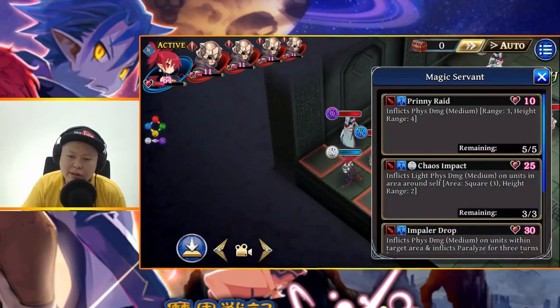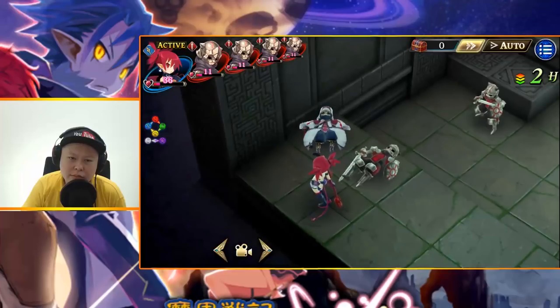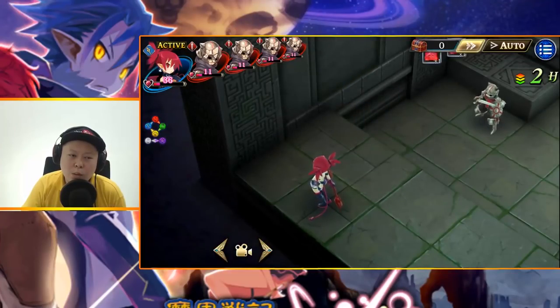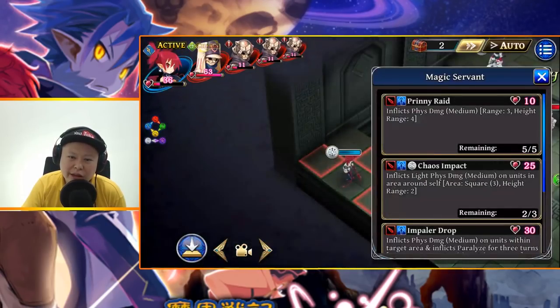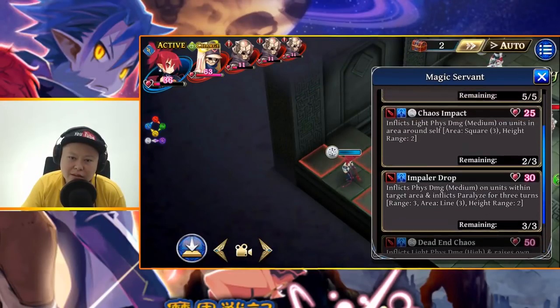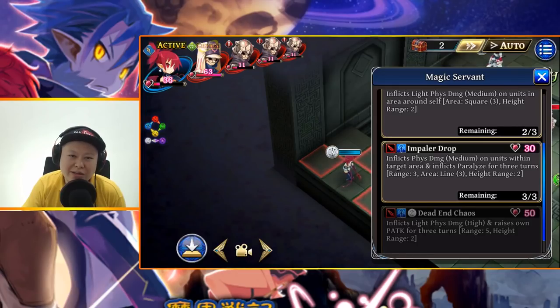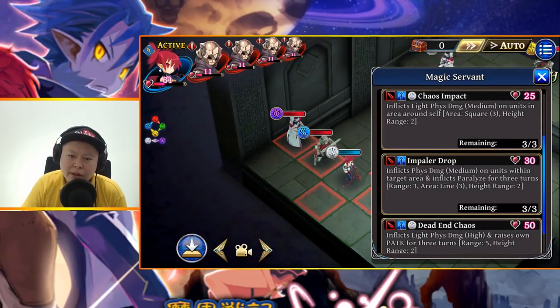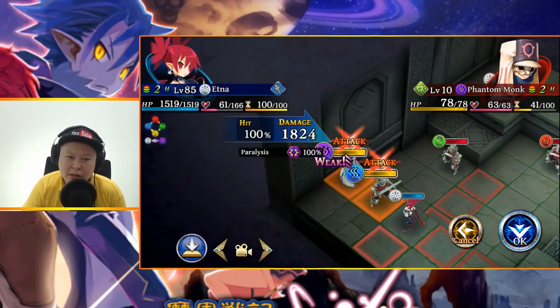Getting closer to the dark enemy to use Chaos Impact — the damage is 2200 to the dark enemy, which is very high damage. It's because the skill element is light so it does very high damage to dark enemies. The next skill, Impeller Drop, inflicts physical damage medium on units within target area and inflicts paralyze for three turns, range 3 line 3. The damage is 1800 to the light enemy.